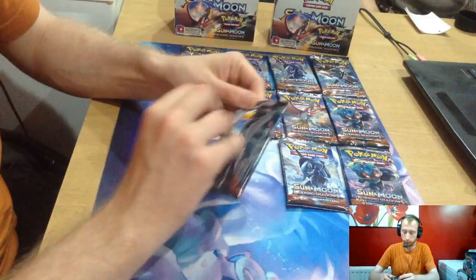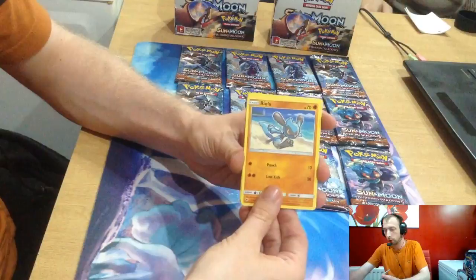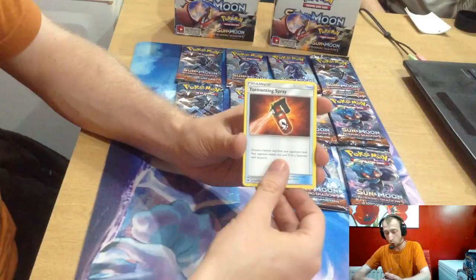Amazing. White code again. We've got Raichu, Butterfree, Jolteon, Tajiri Marowak, Windepede, reverse artwork Pansage, Polar Sand, Dark Energy, Tormenting Spray, Lana, and Vaporeon Pansage.